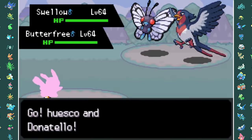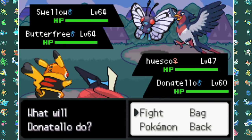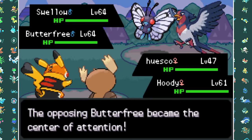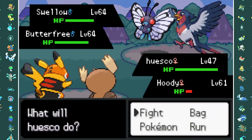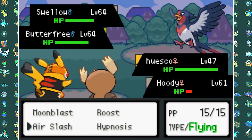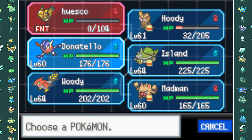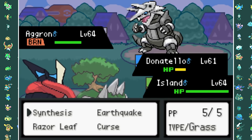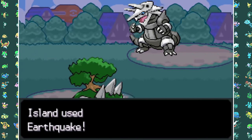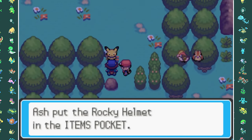Before we go to Celadon City we have to fight Richie again. His team consists of Butterfree, Swellow, Pikachu, Charizard, Aggron, and Snorlax. But with the power of Greninja and Torterra backing me up, I was never going to lose this, so I easily beat Richie. After beating him he also gave me a Rocky Helmet, which is a decent held item.